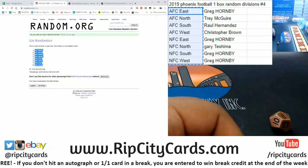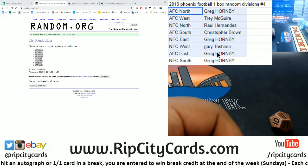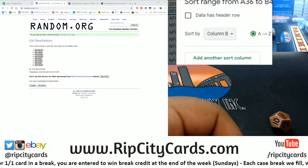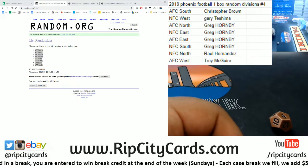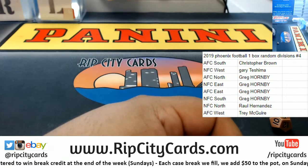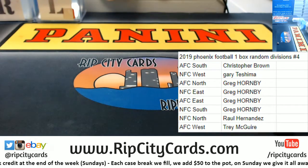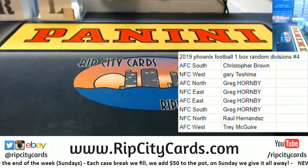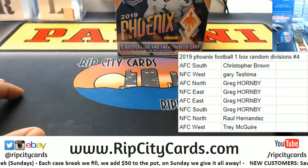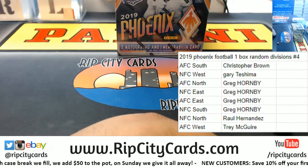Let's copy that and now sort this. There we go. So Chris with the AFC South, Gary the NFC West, Grego the AFC North, NFC East, AFC East, and the NFC South, Raul NFC North, and Trey AFC West.